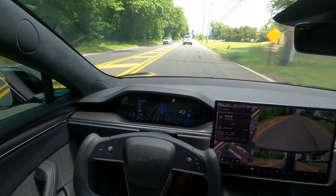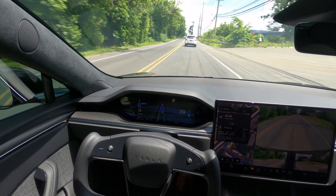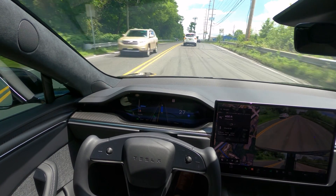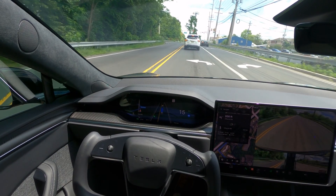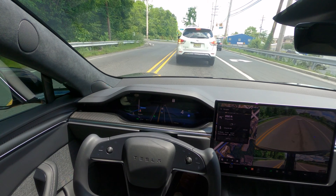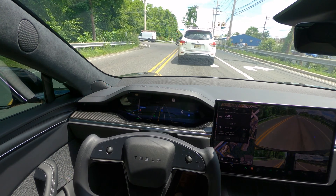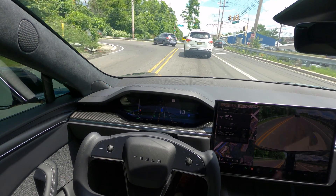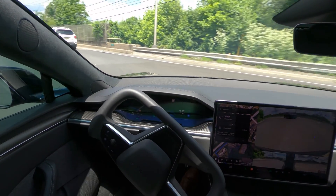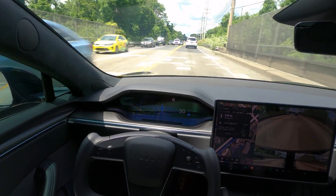If you're wondering what my settings are — I'm on assertive settings, which is the most aggressive setting for Full Self-Driving. My automatic speed offset is also on auto, which means it's going to pick up speed based on what it thinks is most appropriate and natural. So you'll see it go a little bit over the speed limit sometimes, just because it's going with the flow of traffic. Turns are very natural — it's not struggling at all, very smooth.